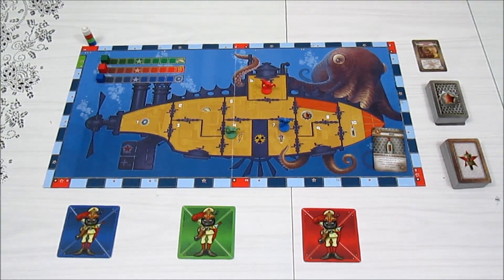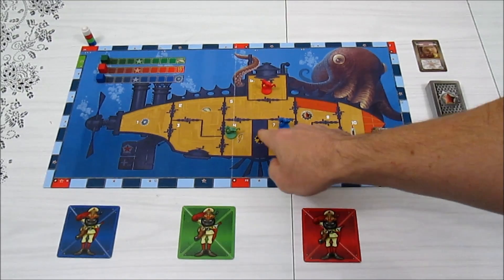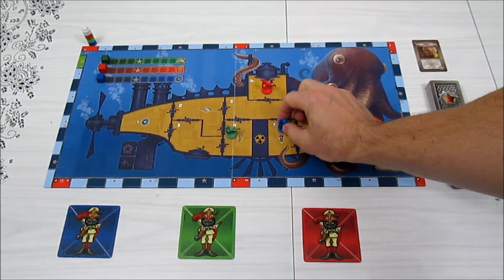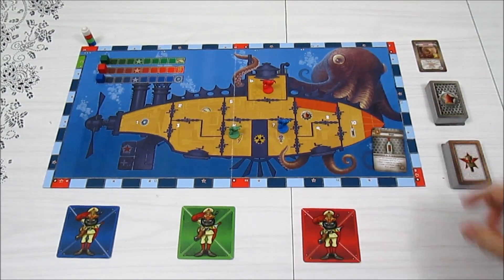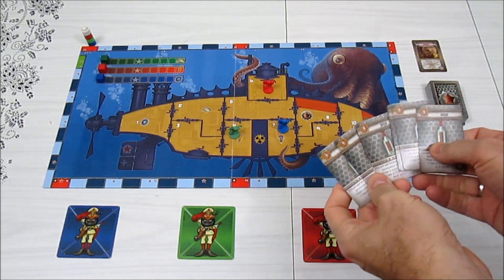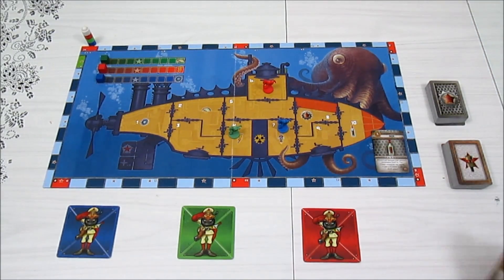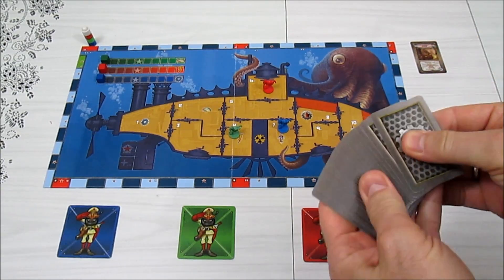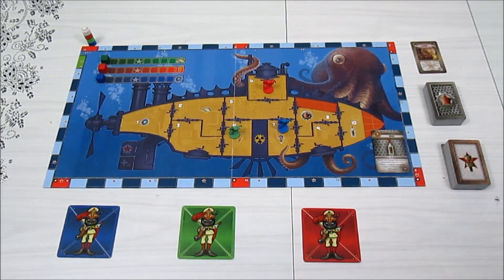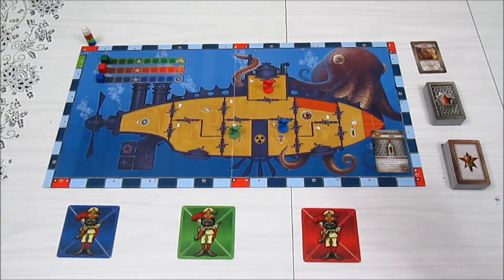For setup, you roll a 10-sided die which comes with the game. Each room is numbered one through ten, and you randomly roll to assign starting positions for your gnomes. In a solo game you play three gnomes. They start out in the captain's quarters, which is number ten. You'll have six bottles of grog that can be picked up by the crew, and you take the kraken card out of the deck because the kraken doesn't show up until much later.